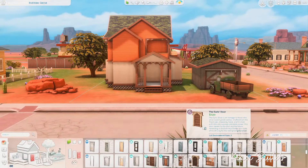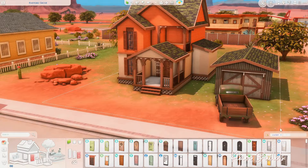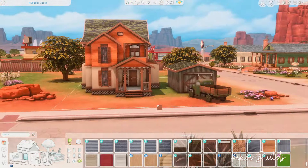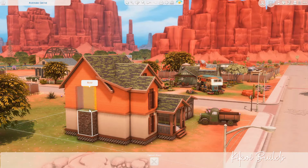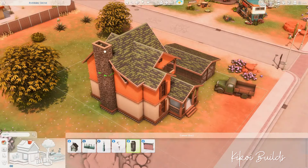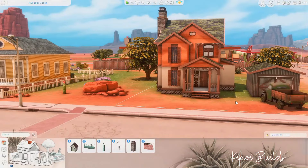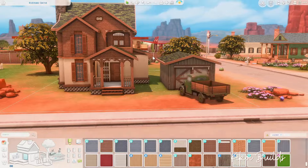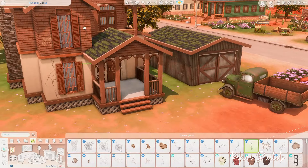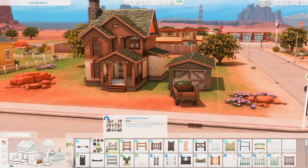I might come back to that lot one day to build something a little rundown in Strangerville — I think the world is perfect for this kind of build. The second neighborhood in Strangerville is gorgeous too but a completely different vibe. Anyway, coming back to this house — you can see I tried different colors for the walls and settled on a brown siding from Cats and Dogs for the upstairs.